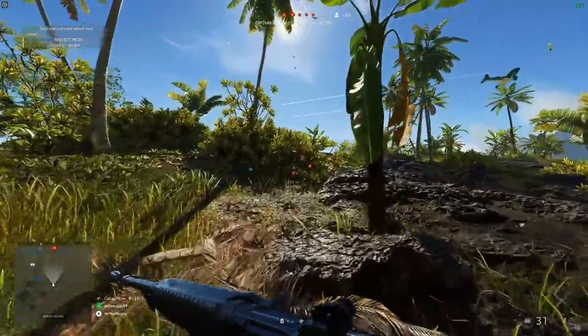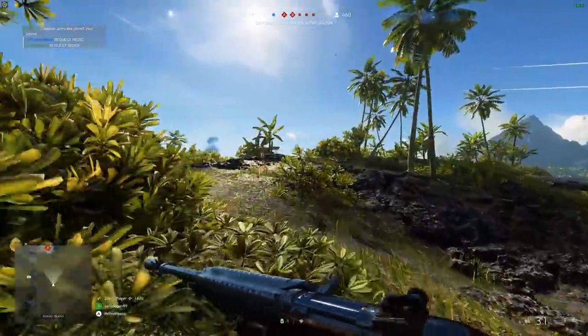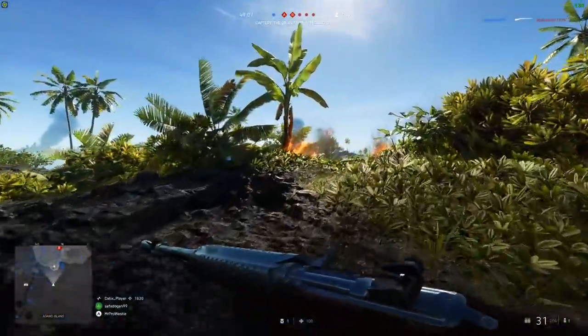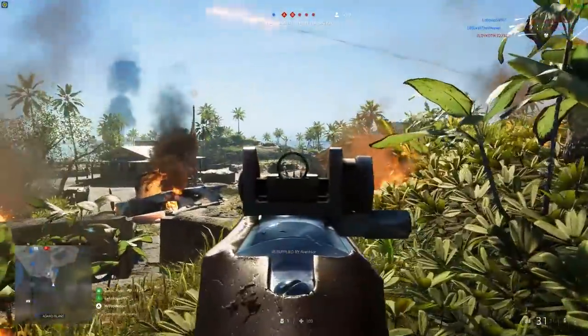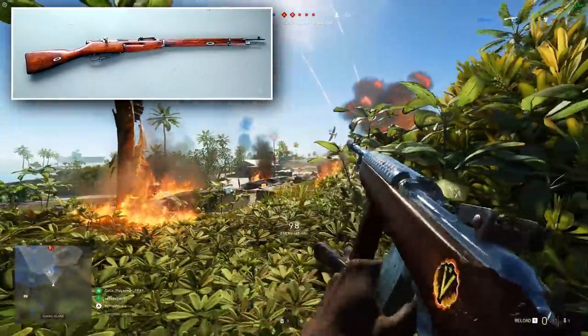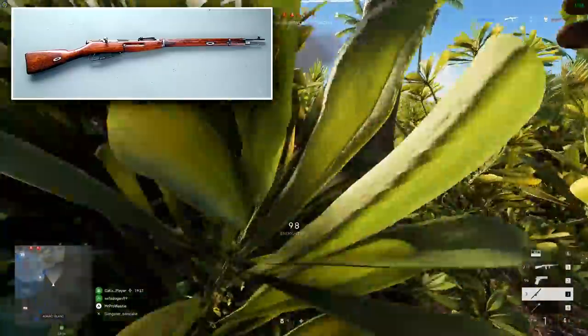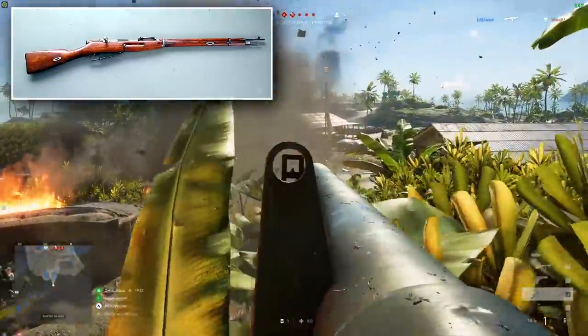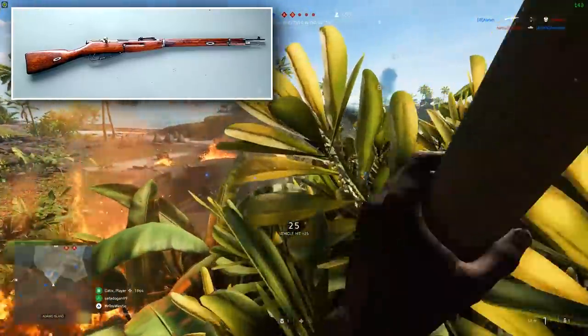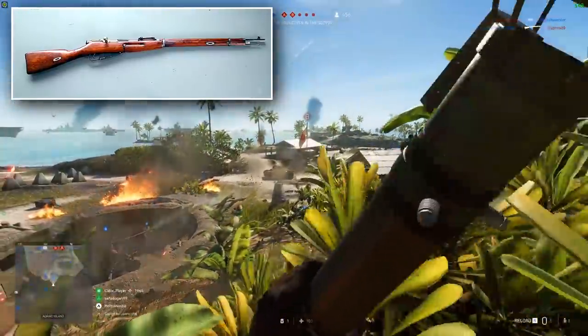Let's kick off this list with perhaps the most iconic and well-known Soviet weapon from WW2 specifically, and potentially even of all time: the Mosin Nagant rifle. The M1891-30 bolt-action rifle was the standard issue weapon to Soviet troops during WW2, and millions of these rifles were produced during the war period.